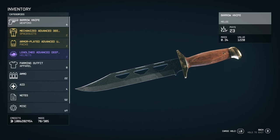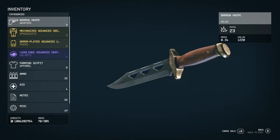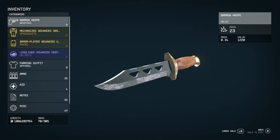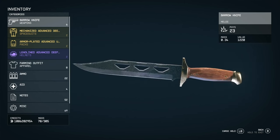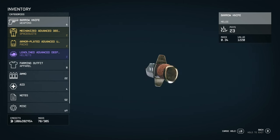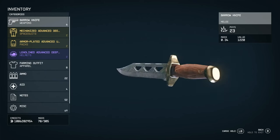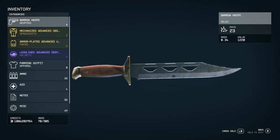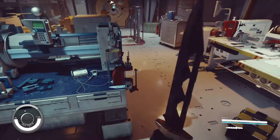We'll start off with the Barro Knife, which is a melee weapon. Just going by the style of it, it looks very much like a Bowie knife — not a hundred percent like a Bowie knife, it has these weird cuts. I don't know if that's an artistic choice. Bowie knives generally have a wooden handle and a big blade. Its damage is 23, and it doesn't really have any other stats, which is kind of sad. Even in Fallout games you have swing speed and stuff like that.